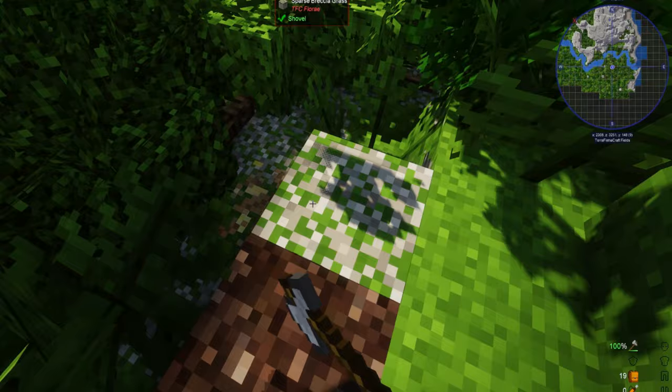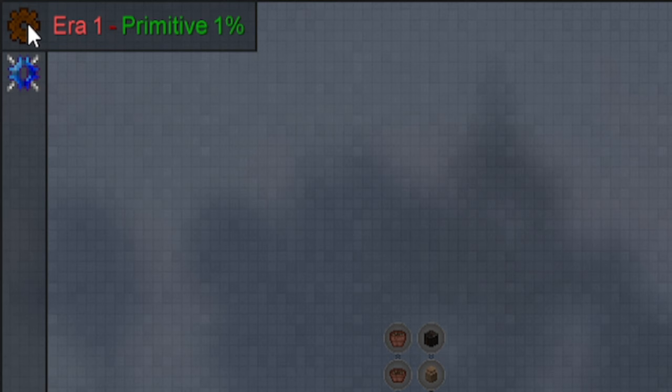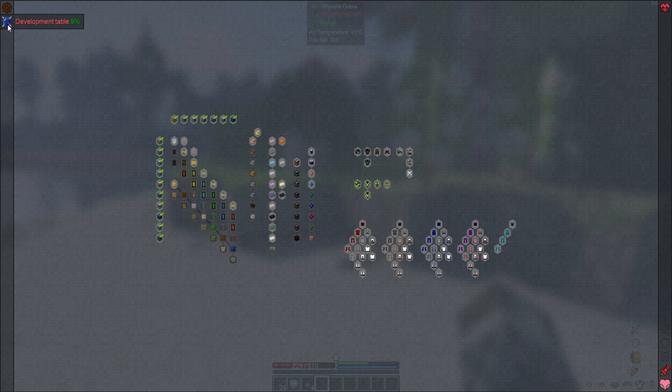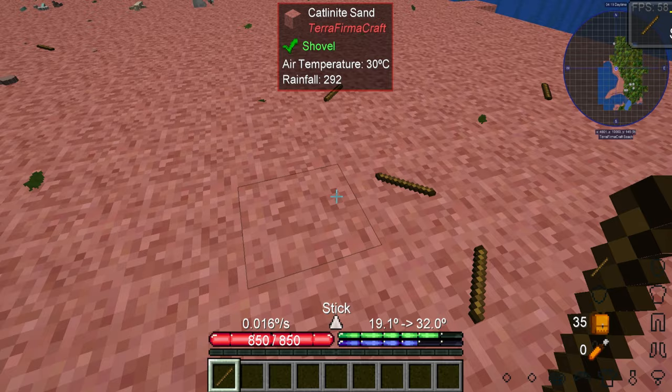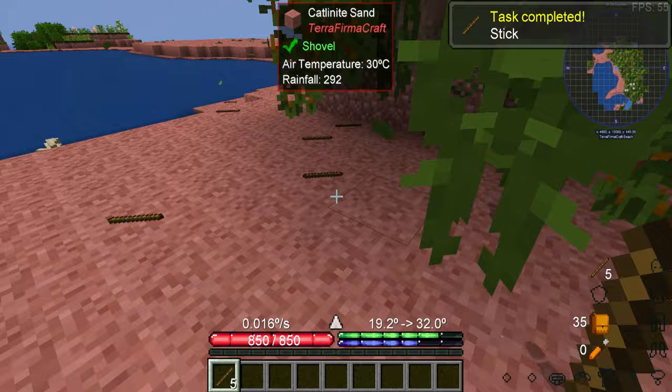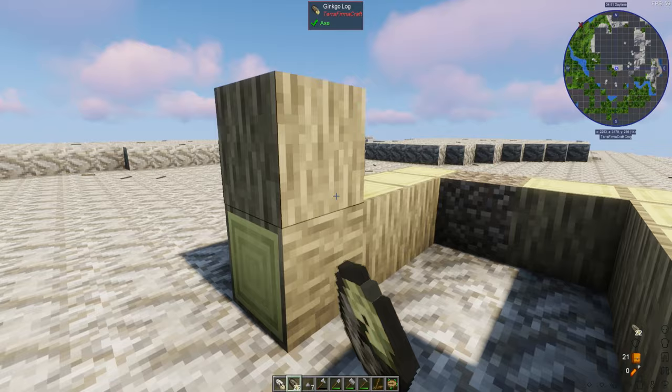So, what makes Terra Firma Greg New Horizons so challenging? Well, first off, this modpack features a meticulously crafted tiered progression system. Say goodbye to using shortcuts — you'll need to work your way through each tier, mastering technologies and magical arts to advance. Secondly, this pack introduces a plethora of realistic survival mechanics, including thirst, hunger, and temperature management. You'll need to plan, adapt, and strategize to survive in its unforgiving world.